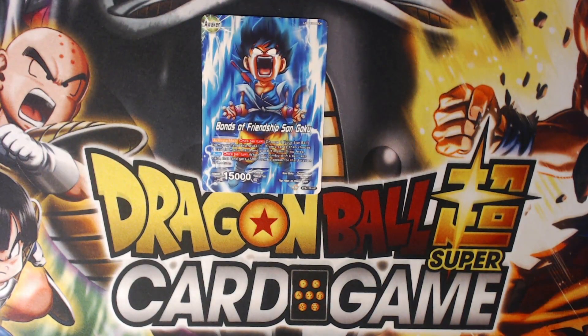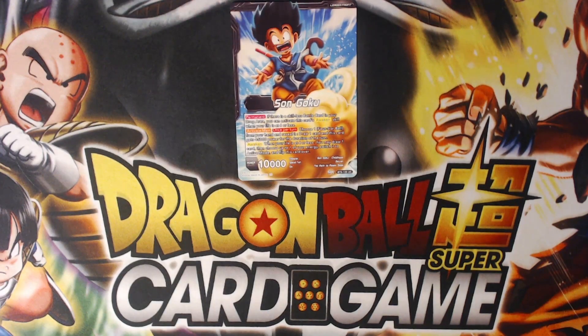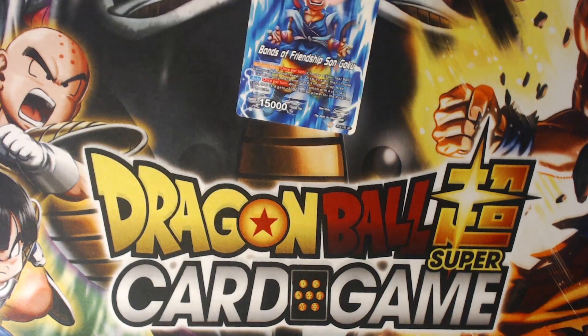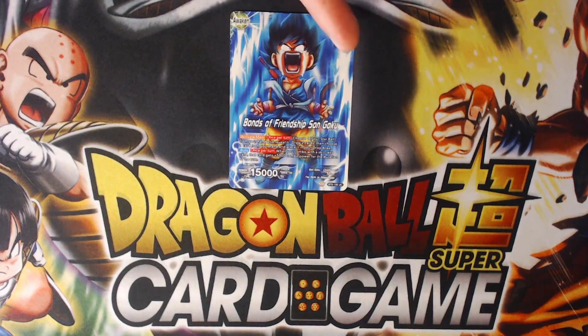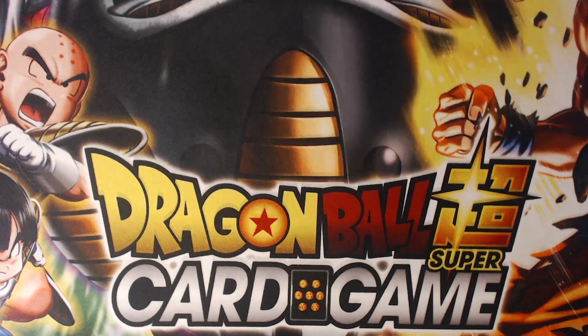On the awakened side, same effect for revealing the ball, but now you draw two and pitch one. Once per turn, you can combo with a skillless card and it becomes a free 10k combo. What you want to do is, before you awaken, reveal a ball, draw a card, get 5k, then awaken. You carry that power over, so you become a 20k. Then you can reveal a ball again on this side — draw two, pitch one. So you can draw basically three or four cards in one turn. Your awakening turn can be very, very strong if you get to dictate it.